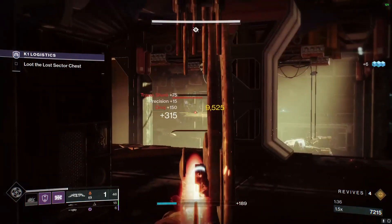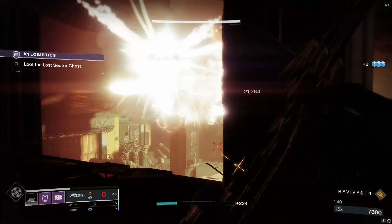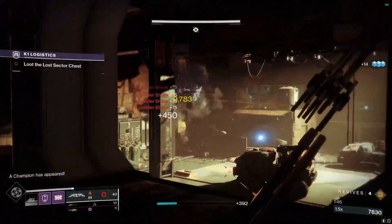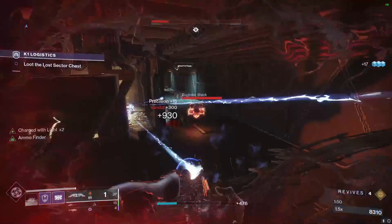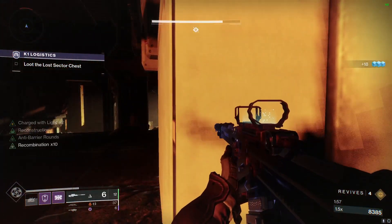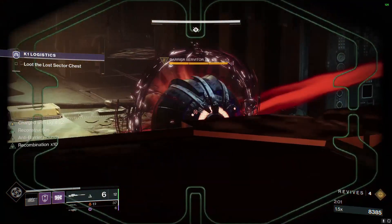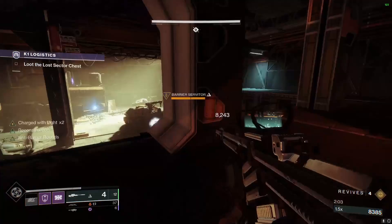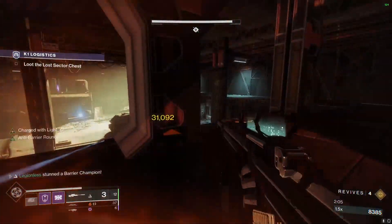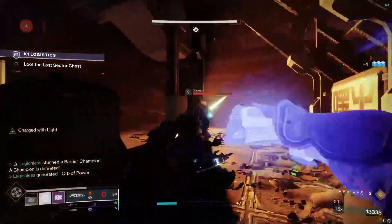Then we're just going to clear away all these enemies before we take out the Barrier Servitor. Once you've killed the enemies, we're going to take out this Servitor the same way as before: snipe it, and then when it pops its barrier, break it, swap to Rocket, and then snipe it again if you didn't finish it with the Rocket.